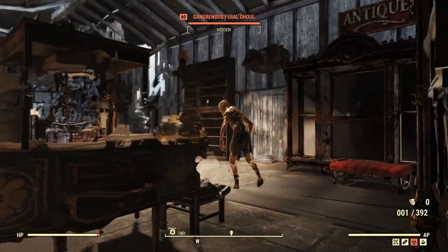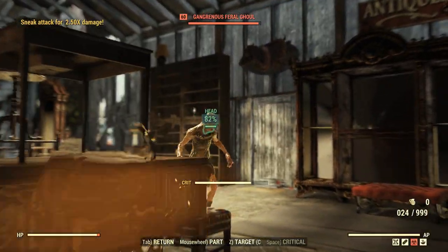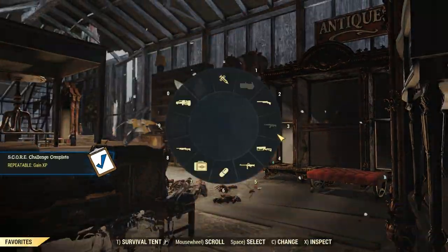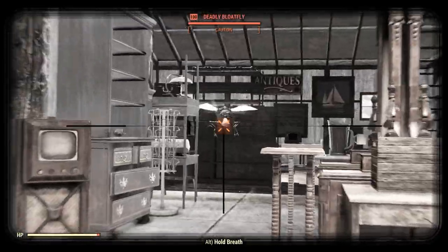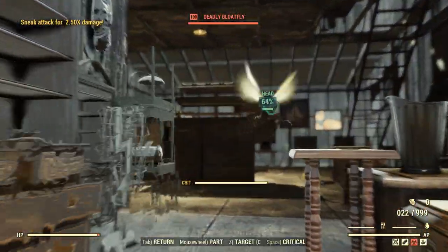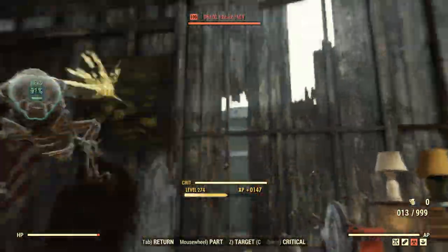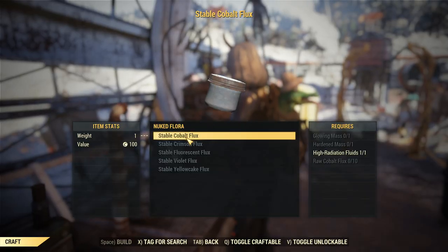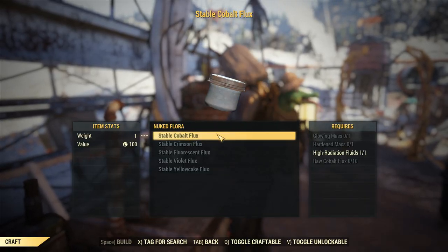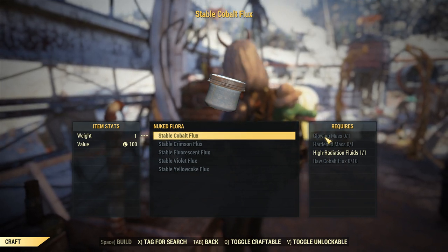The important thing about this syringer is that when you shoot an enemy with it and then you kill that enemy, it will spawn a bloatfly. So then you're going to want to reload it and shoot the bloatfly with it and kill the bloatfly — that will spawn another bloatfly, and you can just keep continuing doing that. Now the reason why that is super important for farming flux is that not only do you need the actual plant, you will also need high radiation fluids, hardened mass, and a glowing mass.